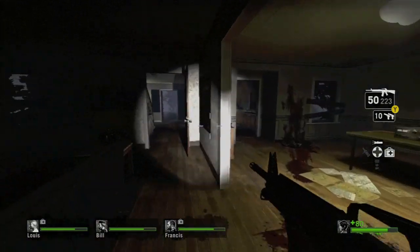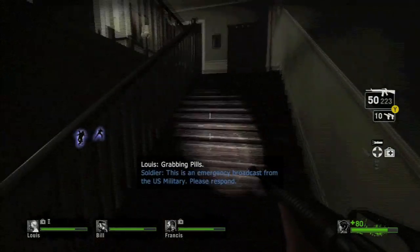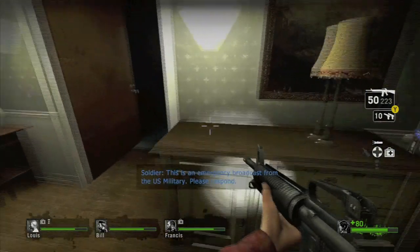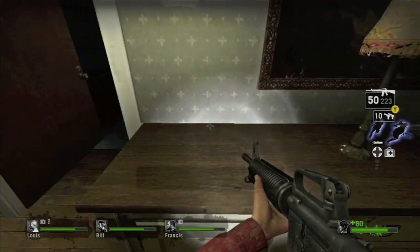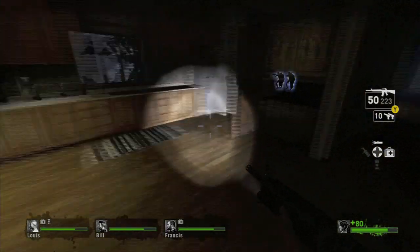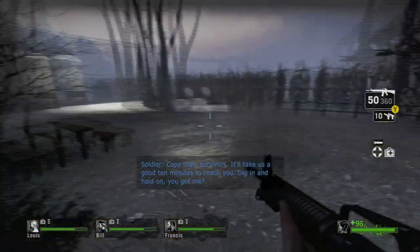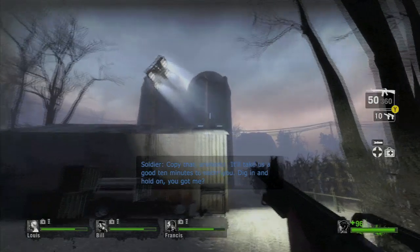The first thing you want to do is you want to head upstairs and check for pipe bombs. If you're lucky enough to have pipe bombs, they're going to be on this counter right here. I have only gotten one set of pipe bombs on my many playthroughs. So if you're lucky, they'll be there — just pick one up. There's going to be four on that counter.